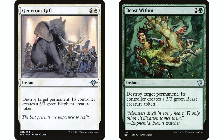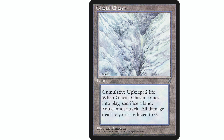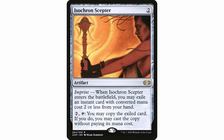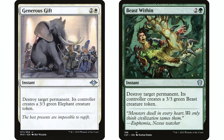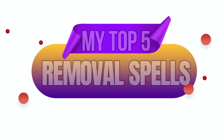Generous Gift is number two because white has such fantastic removal that you're not as reliant on it. Beast within is incredibly important in a mono-green deck because green doesn't deal with creatures very well, and it's equally vital in any green non-white combination. These two are without a doubt the best removal spells in the entire format. Being able to hit any permanent at instant speed is exactly what you want — Glacial Chasm, troublesome planeswalkers, Isochron Scepter combos, Rhystic Study — these cards solve all of that.